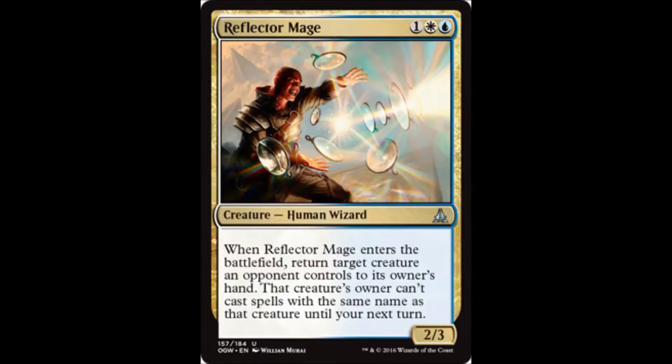What's up my friends, my name is Erics. Today I'm going to be reviewing another card for you. Today's card: Reflector Mage. For one white and blue, you get a 2/3 Human Wizard.